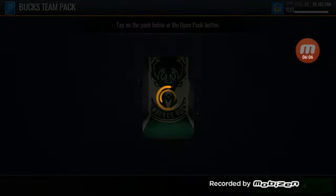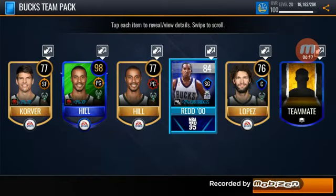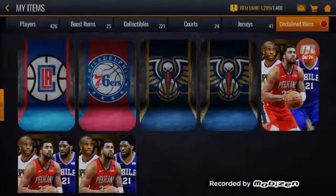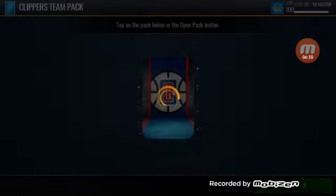Milwaukee Bucks pack - in this one we get Michael Beasley, a 98 overall, and George Hill. He won't make the team. That is a 98 overall card that we can sell and hopefully get to a million coins soon.